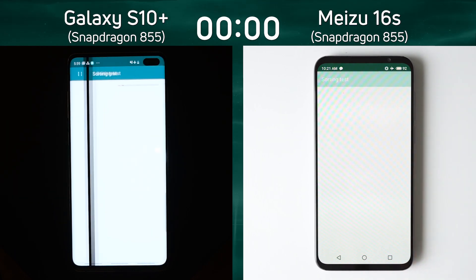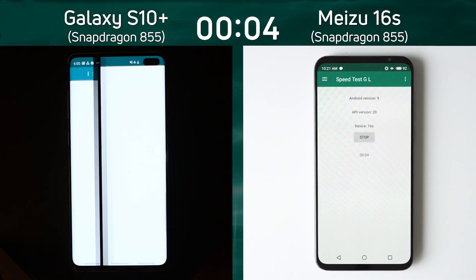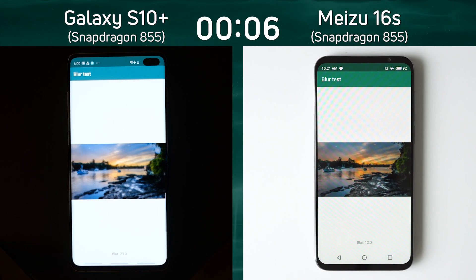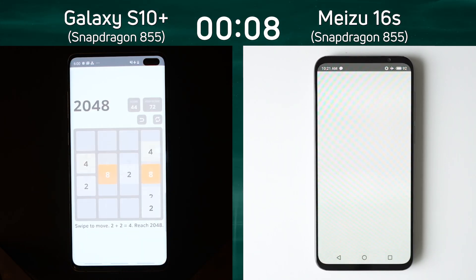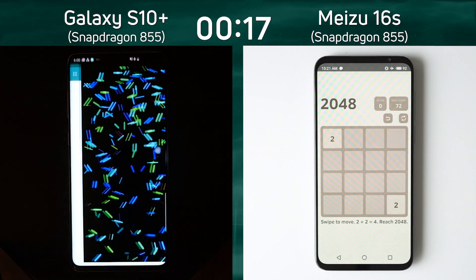On the left hand side we have the Galaxy S10 Plus with the Snapdragon 855. On the right hand side we have the Meizu 16s, also with the Snapdragon 855, and an early lead there by the S10. It's clearly already into the 2-over-8 test, building up maybe a one second lead ahead of the Meizu 16s. Let's see what happens as we get into the next test, which of course is the Bloom test.